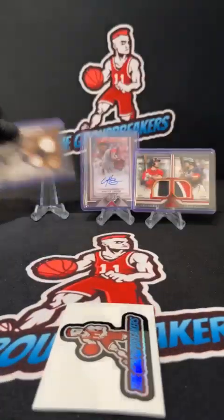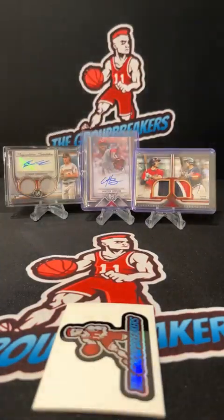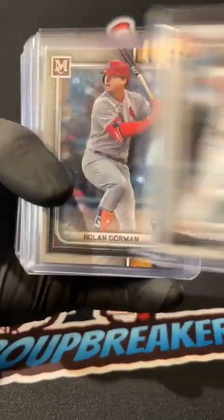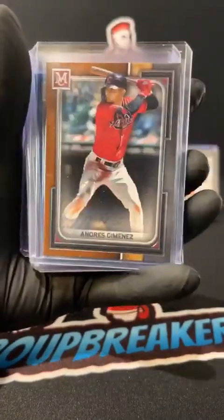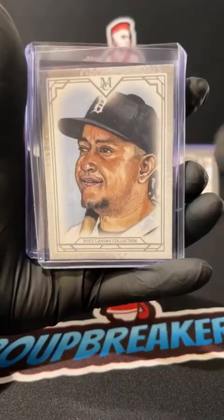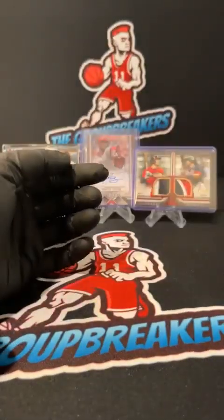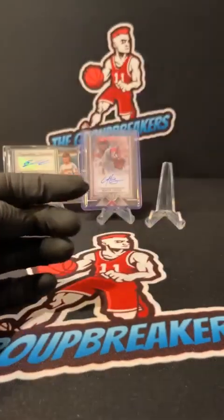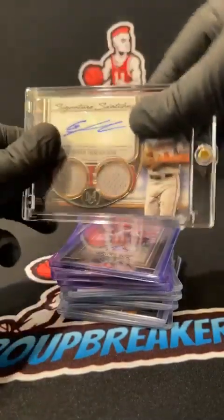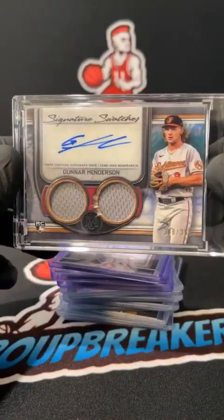A recap coming up shortly. Rookies: Gunner, Gorman, Beatty, Shintaro, and Carroll. Parallels: Mookie, Jimenez. Numbered cards: Anderson /150, Votto at $2.99, our canvas Miggy, our memorabilia /75 Joe Musgrove for the Padres, and the dual patch for the Braves - Olsen, Riley /10. Our two autos: for the Reds at $2.99 we had Hunter Green on the on-card, and the Signature Swatches dual jersey auto /359, Gunner Henderson for the Orioles.